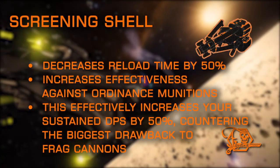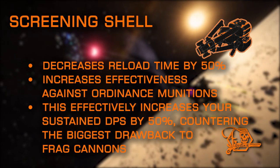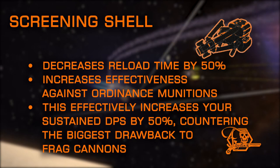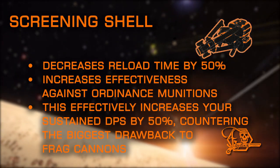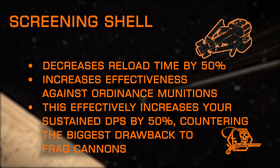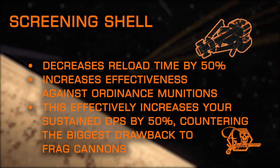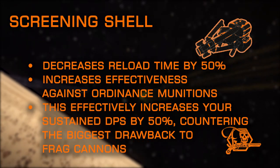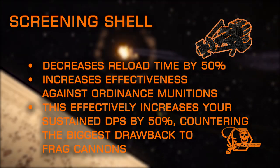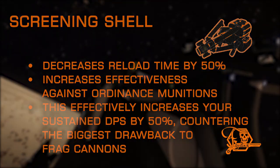Lastly, we have Screening Shell, another frag cannon exclusive. Screening Shell is often overlooked, but one of the more universally beneficial experimental effects available to frag cannons. It allows frags to do tremendous damage to ordnance, making this mod your best option to destroy incoming torpedoes. It also slashes the reload speed by 50%. Reload times are the biggest downside to frag cannons, so this reduction effectively increases your sustained damage per second by 50%. That's huge!